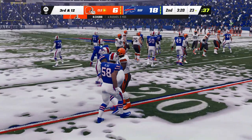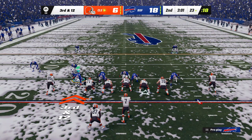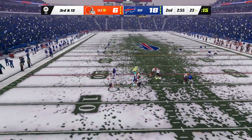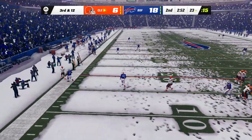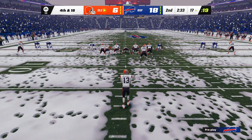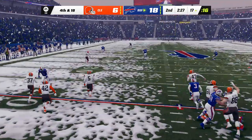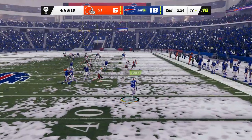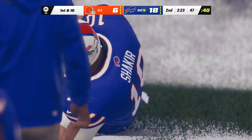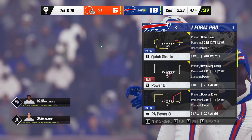And he still has yet to get on track in this first half — they're going to stop him behind the line. It looks like we've got a dime set here defensively, six DBs in the game. He's able to take it across midfield before going out of bounds. They'll score that a 36-yard punt, and the Bills are going to take over in great position.